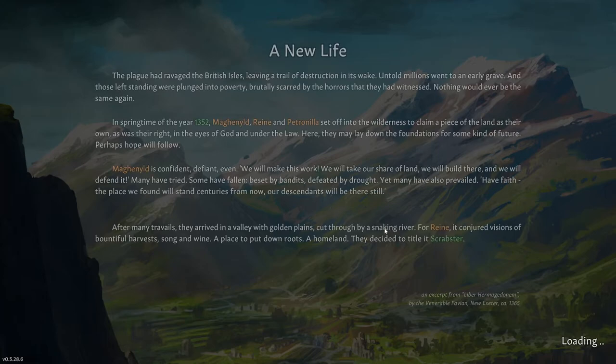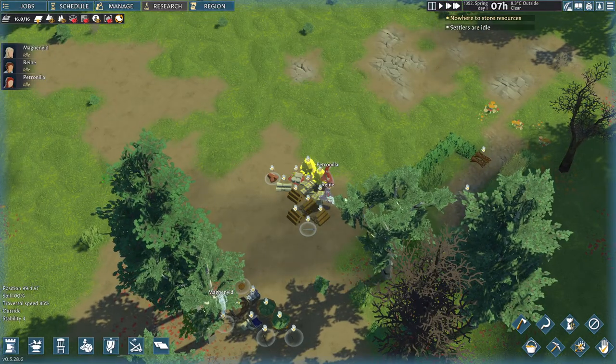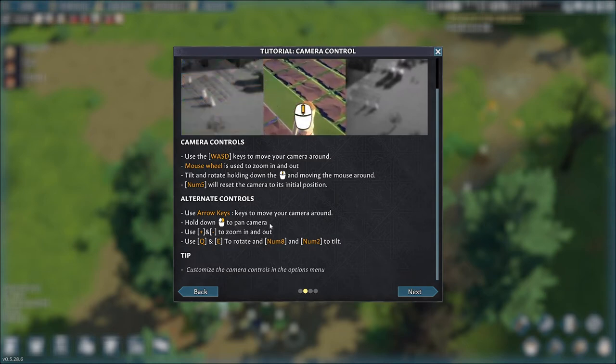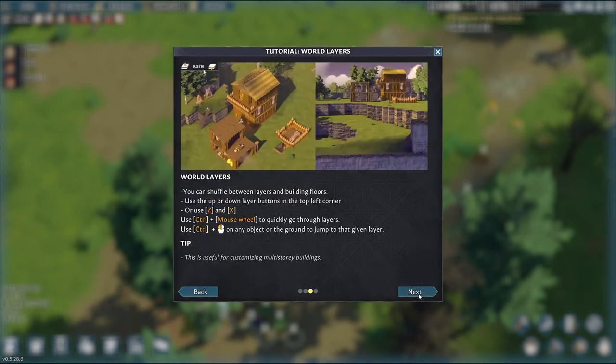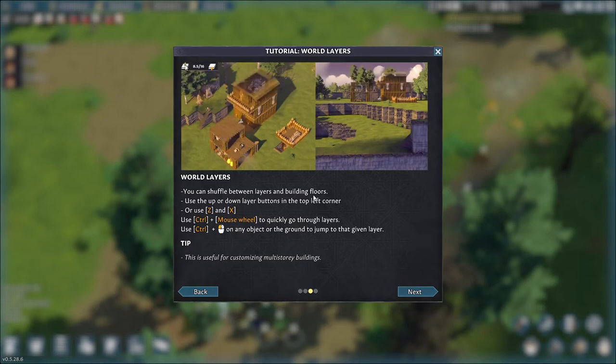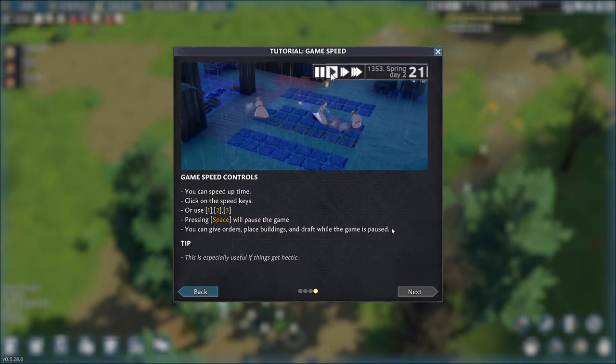This game, on the onset, might seem very complicated, but they have done a fantastic job making it fairly intuitive once you have an idea of what you're doing. WASD rotates the camera and moves you around the screen, and you can use the arrow keys to move your camera around. There is a verticality — you can build multiple stories. X and Z move you up and down so you can see what you're building. Game speed 1, 2, 3 increases the speed, and spacebar will pause.